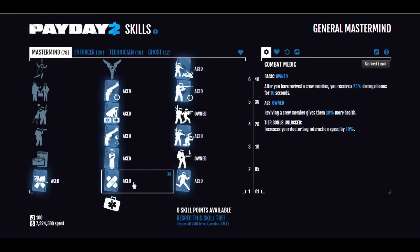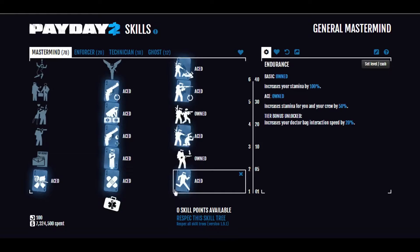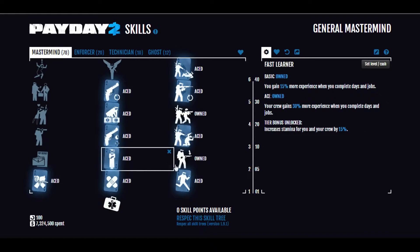You'll have Combat Medic, which helps you get people up with more health, and you'll also have a damage bonus when you revive people. This is important, although this is not a hardcore medic build, you will have most of the medic stuff. Endurance Aced — most people tend to have this; you and your crew have much more stamina for sprinting. Fast Learner Aced, as I explained.